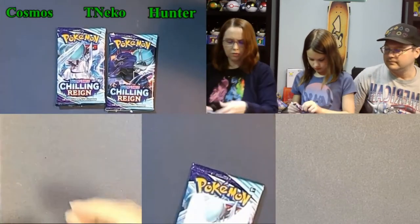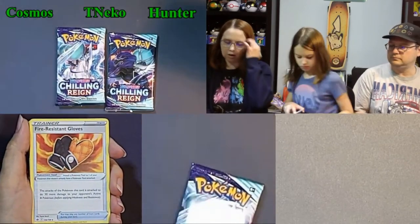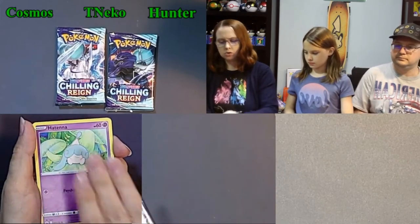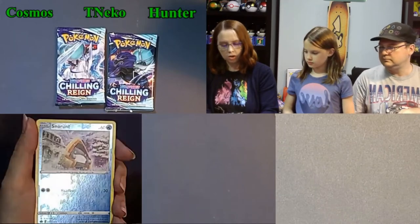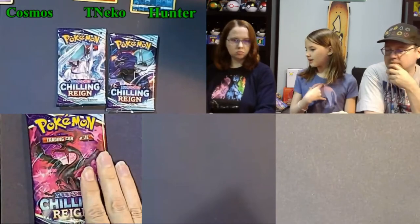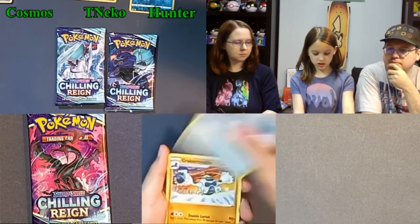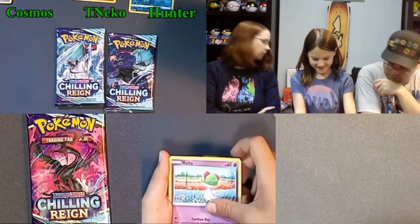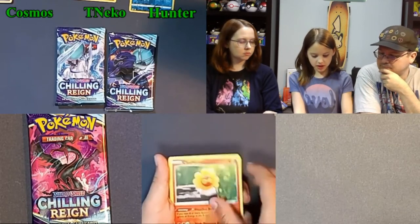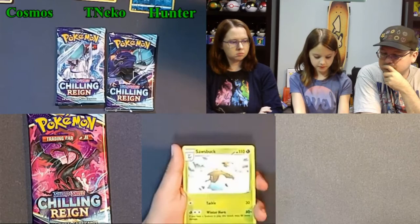Whoever has the most points for ultra rares at the end of the night gets another win chalked up. Starting off: fire energy, Crabominable, Spiral Energy, Castform, Gastly, Cubfu, Hatenna, reverse holo Snorunt into a Voltorona. Second pack: Leaf Energy, Rugged Helmet, Crabominable, Ralts, Heracross, Castform, Hatenna, reverse holo Poreon, and a couple of holos.